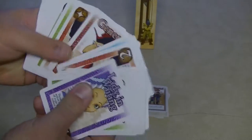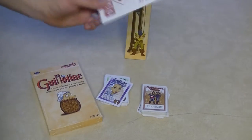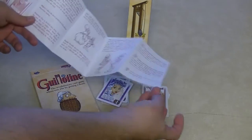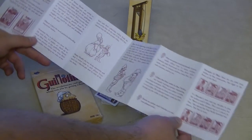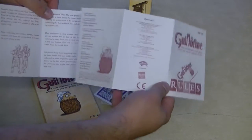There are a bunch of these cards. As far as components go, the cards have pretty good card stock. We have the rulebook. Now, this rulebook is really minimal — it's just a little pamphlet. It has pretty good illustrations, surprising for such a small rulebook. And it's very easy to follow and super simple.